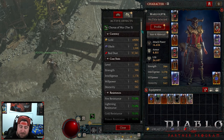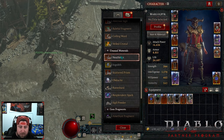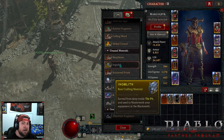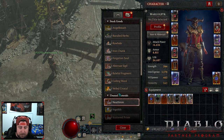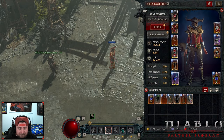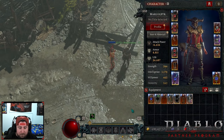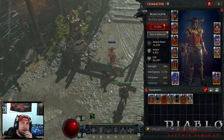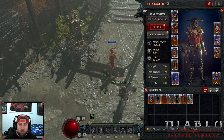One thing that really sucks in the PTR — and has been communicated greatly to the devs — is the lack of just getting materials right off the bat. This is the brand new chain lightning build, and the playstyle is very boring to me. You're just kind of running around, you throw a couple chain lightnings, wait for them to freeze, and then Shatter explodes them. That's it.